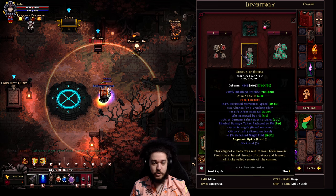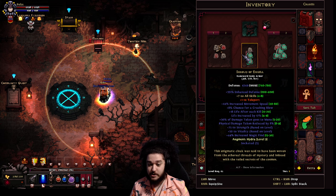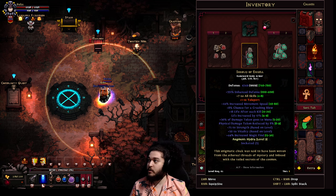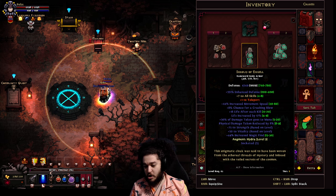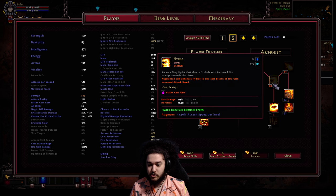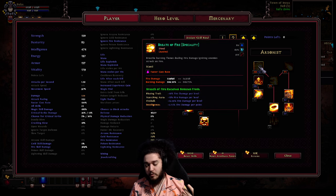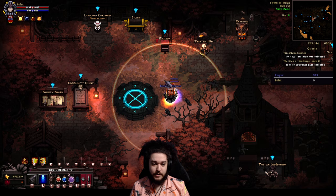To explain more: way later in the game when you get things called Angelic Keys, you can gamble to get a specific augment. If you look on my body armor at the bottom it says Augment Hydra. The Augment Hydra makes it so that Hydra now shoots Breath of Fire alongside Fireball, which makes Hydra a valid form of clear and gives you a massive amount of damage.